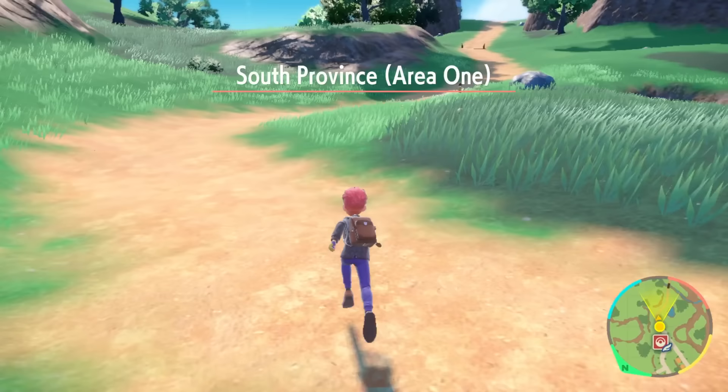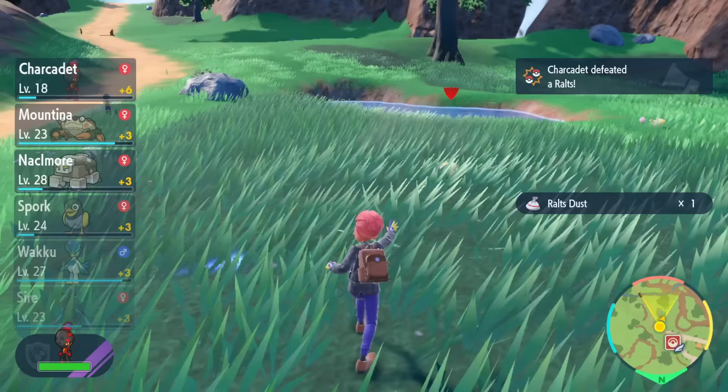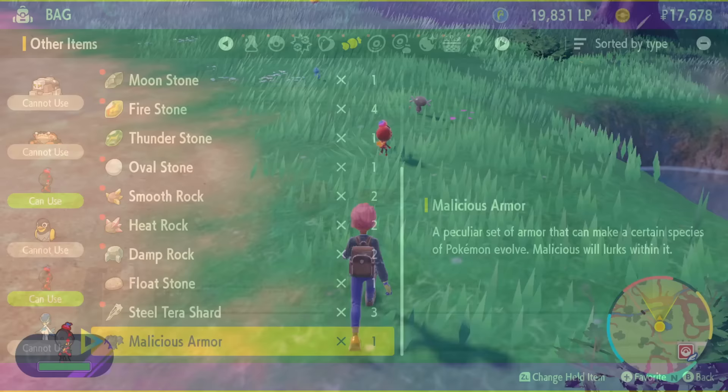With that covered, let's start talking about how to actually evolve these. It isn't quite as simple as just getting them to a certain level, but this also means you can accomplish this evolution as early as you can meet the requirements, which are simply to use a specific item on your Charcadet. The item exclusive to Pokemon Scarlet, which turns them into Armourouge, is called the Auspicious Armor, and the item exclusive to Pokemon Violet to turn them into Ceruledge is called the Malicious Armor. You get both of these items in the same way, regardless of which version of the game you are playing.